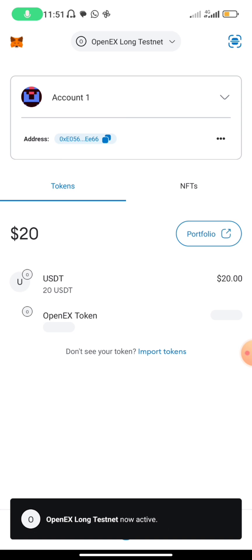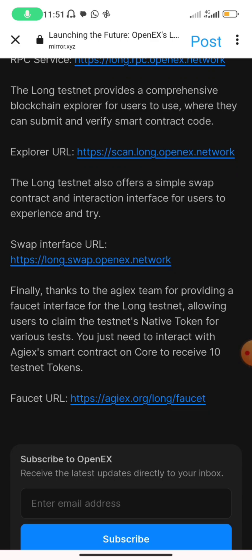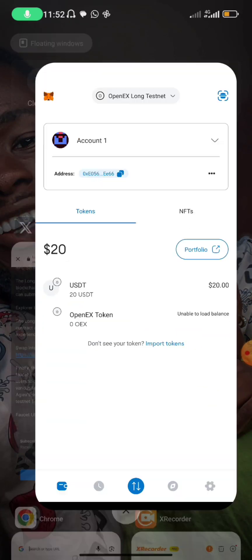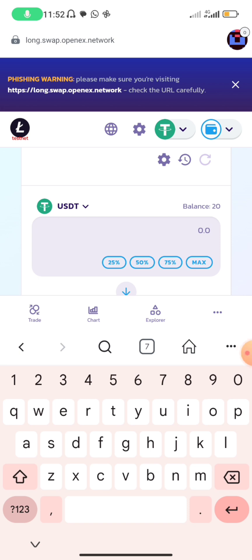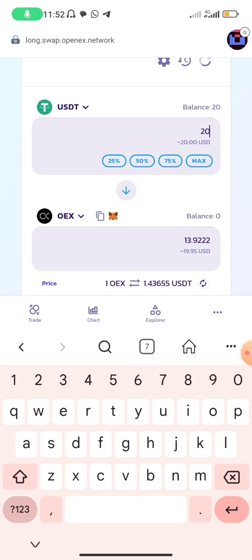You guys know how we did that — through the faucet. The faucet link is here already. All you have to do is copy it and paste it there. This is the faucet link — it can help you to get the link to your swap, block explorer, to claim USC, to add your long testnet, and to add your Open Ears network. Now we are already done with that. Let us go to swap. You have a balance of 20 USD. With a balance of 20 USD, how much can we use to buy OES?